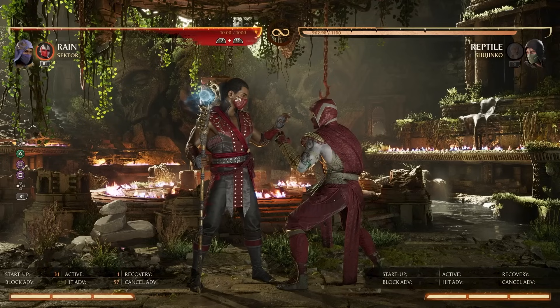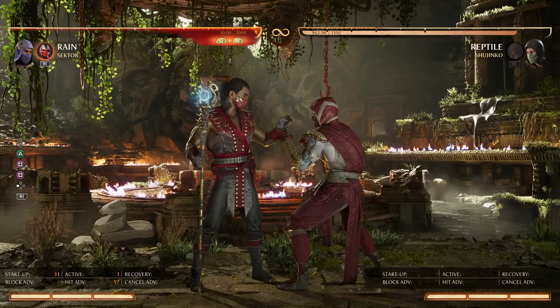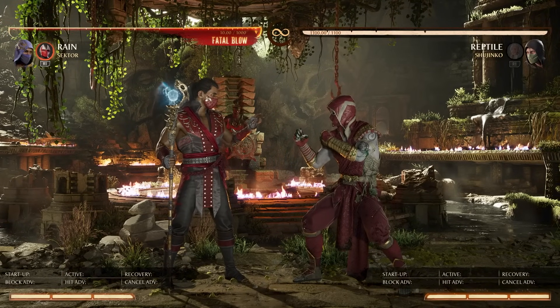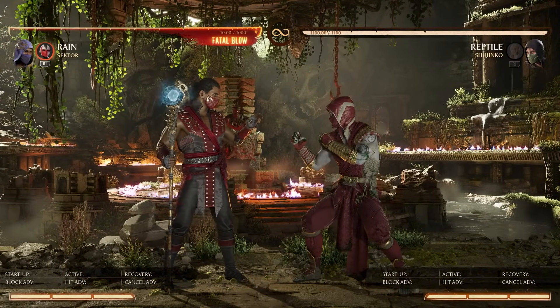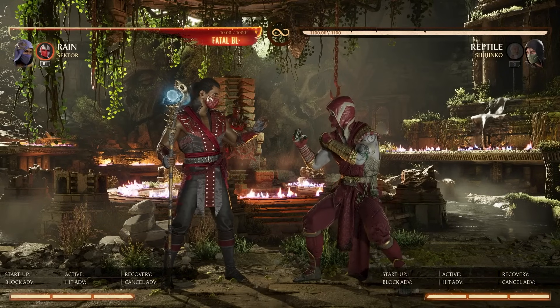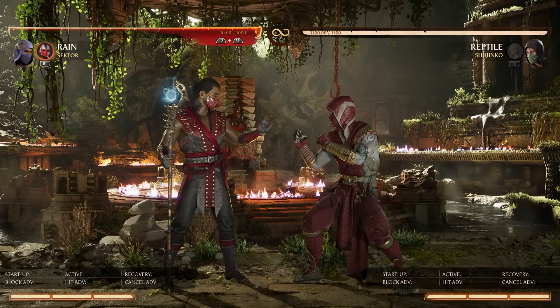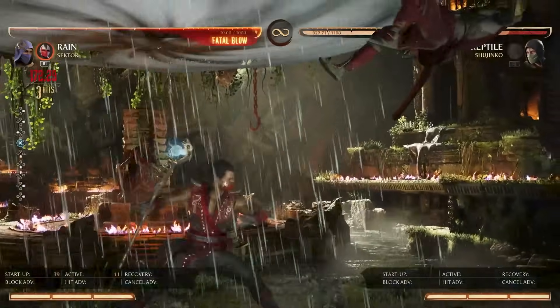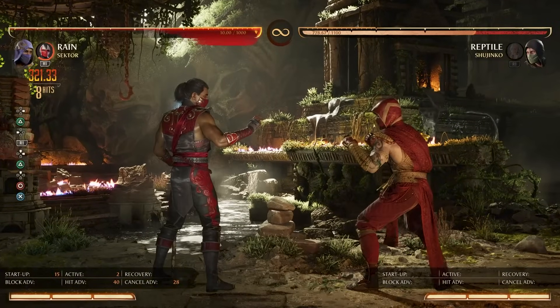The bigger thing was just getting a little more damage — one bar confirms giving around 390 on average, which was decent at the time. Sector worked well for just extending damage: ex launch, call in the missile, re-jump for decent damage that you could then zone with full screen. Certain confirms like 2-1-1 into uppercut meant you could launch without spending down-back-one ex. That was the original Sector and Rain — fun, but I moved on wanting more.